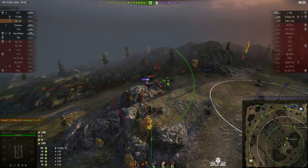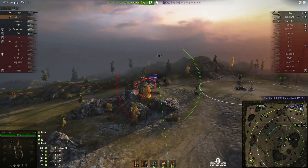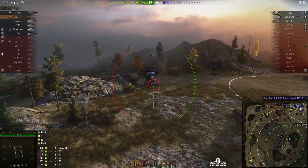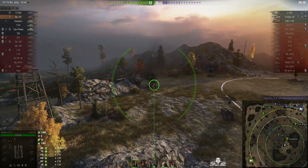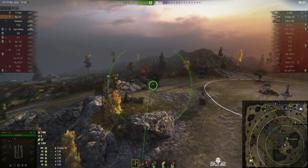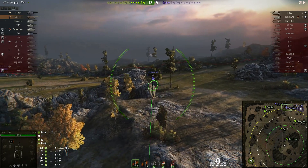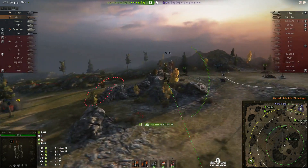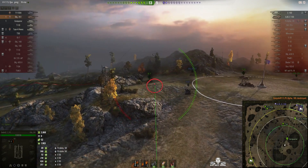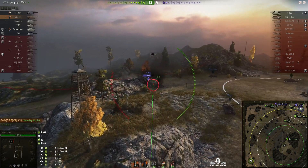The E100 is desperately trying to get around that corner to take on the tanks near the cap, but he doesn't really need to now since nobody is capping. The E100 takes out the IS-7. Tulis is about to put a round into the E100 — there's a tank lining up a shot, he moves forward, round out, and that's a kill shot — 89 hit points finished off with an 18 centimeter howitzer shell.